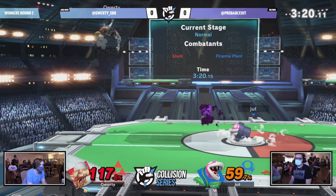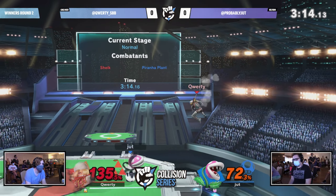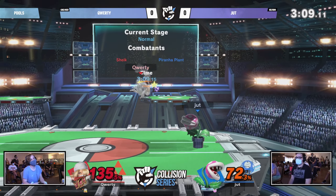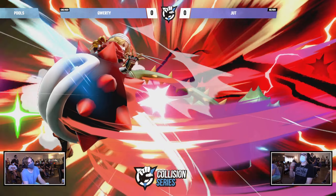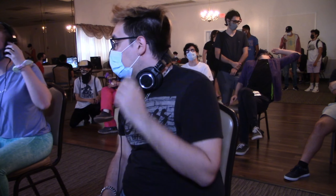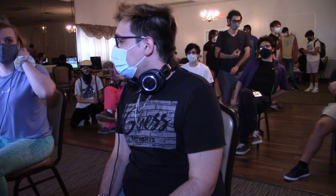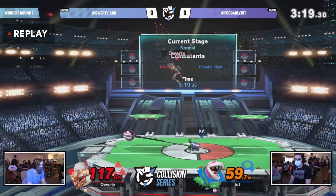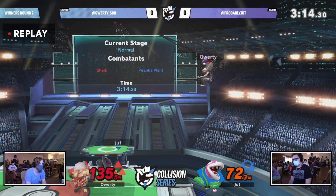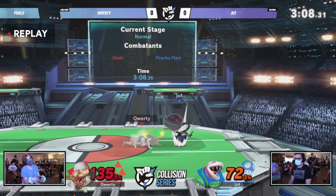Their invincibility running out with the poison tacking on extra damage that Qwerty did not need. It's unfortunate for Qwerty because she's sitting at kill percent at this point for any strong attack from Piranha Plant, including the up throw. But Jut — oh, that's a shield break! The baited option right there. That down-B is one of those tools that really catches people off guard because you don't know if they're holding it or charging it up. We already saw how minimal that shield was before the down-B even connected — that was the icing on the cake, with Jut getting the stock in a shield break fashion.